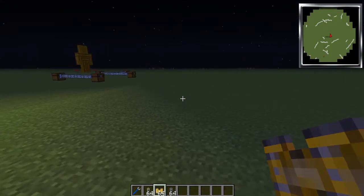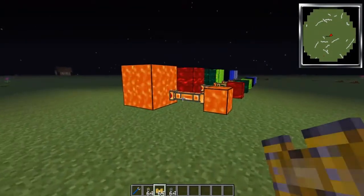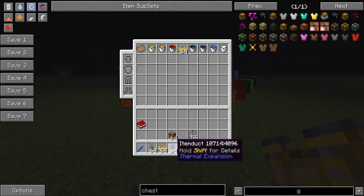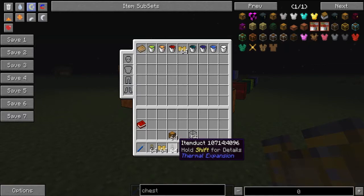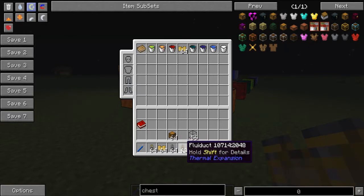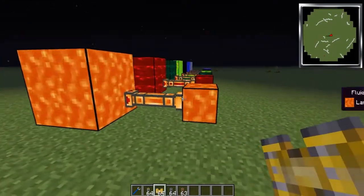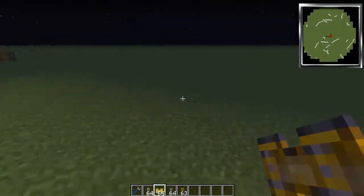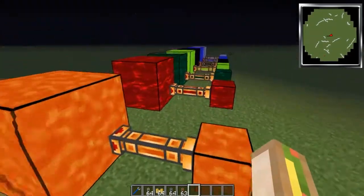Welcome back to another tutorial. Today we're working with some liquids and items — specifically the Thermal Expansion fluid duct and item duct. We're going to give you a basic overview because things can get complicated, and maybe like me you didn't realize everything was whitelisted so nothing was going through. We'll cover why your lava isn't going into your tank or smeltery, and why your items aren't going anywhere.